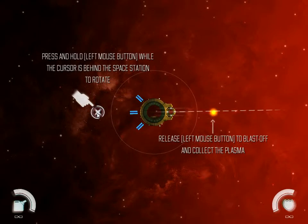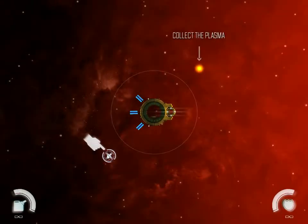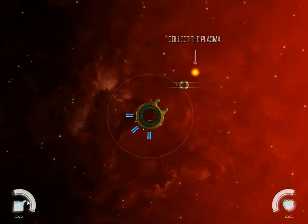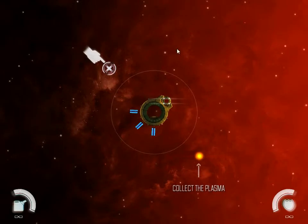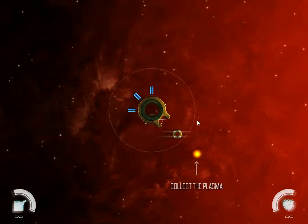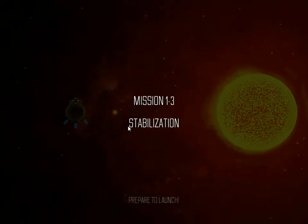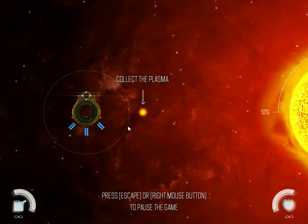I'm launching from the space station to collect some plasma. You can see at the bottom left the fuel canister — it tells you how much fuel you have left for your thrusters. And the thing at the right is a heat shield; it tells you how much sun radiation you can take before you blow up. There's also a mechanic where you can hide in the shadow of a planet or asteroid, and that will cool down your shield so that you can take more radiation damage.